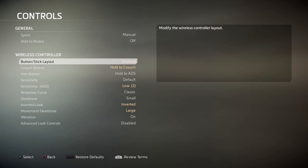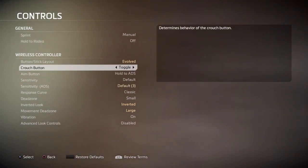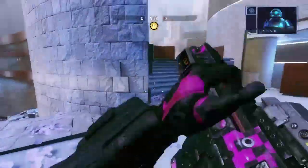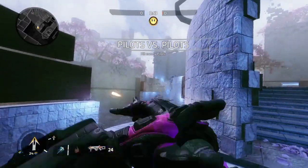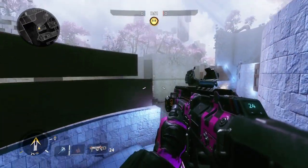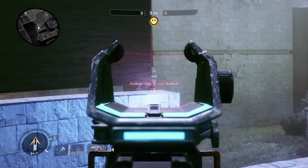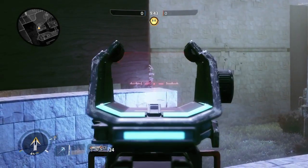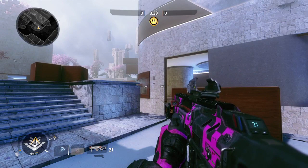So I jumped into a private match after getting all of my settings correct, and decided to see what this is really about — see if I could actually do some real work inside of this game using this Evolved control scheme. Hopping into Glitch, the first thing you've got to do is kind of get used to the new buttons, figure out where things are: firing, using your tactical, jumping, and aiming down sights. A lot of things are going to be in different places. Once you get past the initial button configuration, it's like, what do I do? How do I really test this?